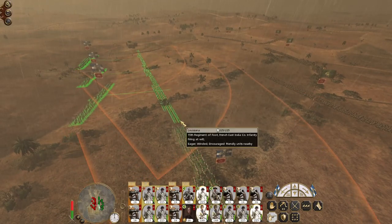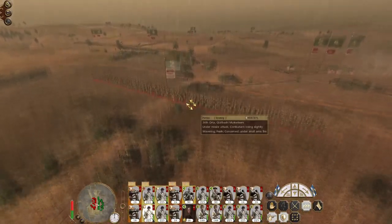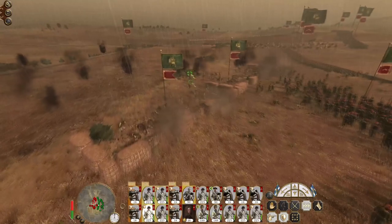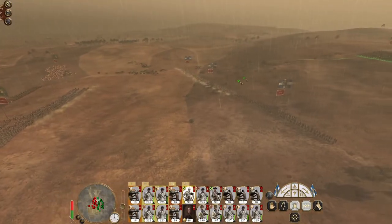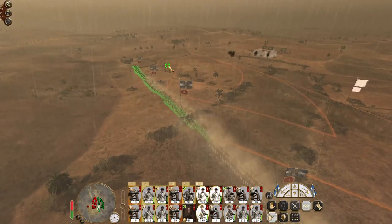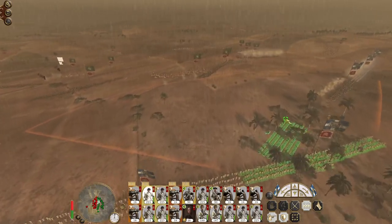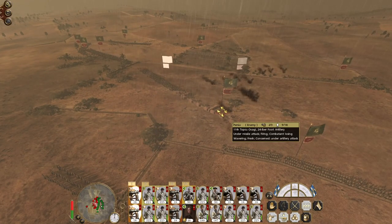The first unit we're engaging is the 36th again. Sadly it seems like we're having sound problems - I honestly don't know why this happens. Some good hits on the 36th. My field artillery is still engaging them. I'm going to keep my cavalry close but I don't want them to hit the camels - that's the problem. We've chased away some of the enemy guns. Let's target our new artillery against the 11th topoku okagi.